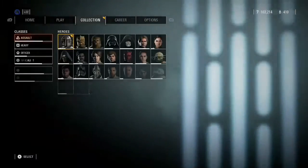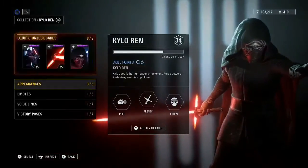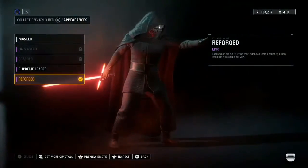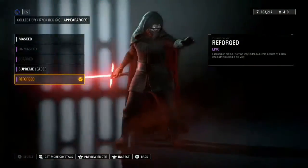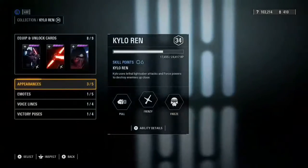The first update was the recent appearances for the heroes and villains. The first one is Kylo Ren, which they've added the Reforged skin — it looks a lot different than the Masked skin. There's no skirt thing from the first one. The Masked one looks like this, and you can see there's a huge difference.